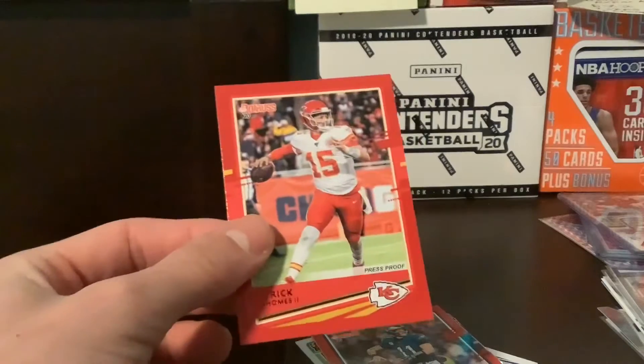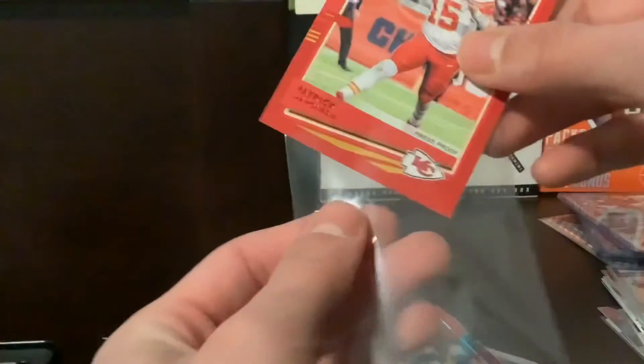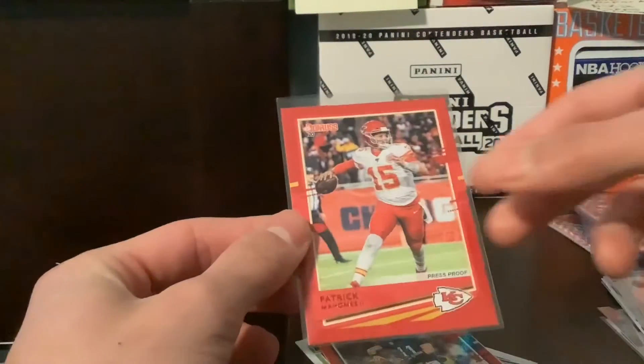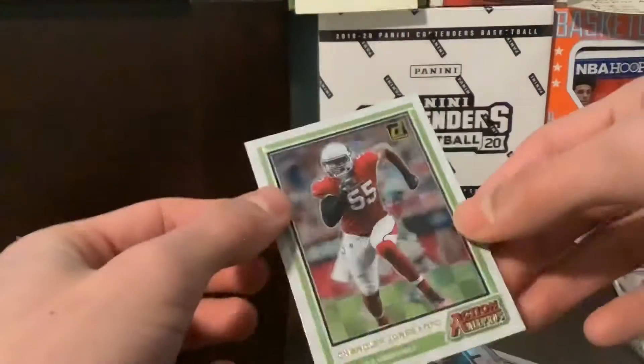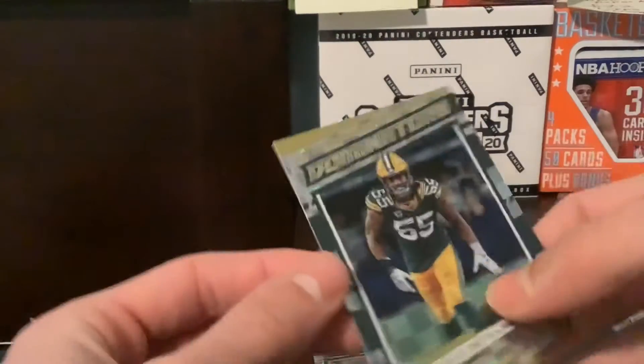Red press proof Patrick Mahomes — that's probably a nice card, not going to lie guys. That's got to be a nice little pull there on Patty Mahomes. We'll set that down. Carson Wentz — not a crazy pull there. Chandler Jones, Action Pack — these cards just look sweet.